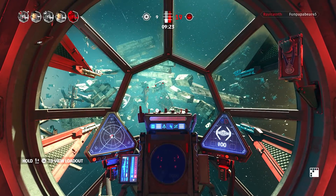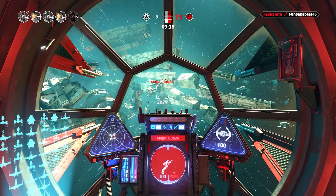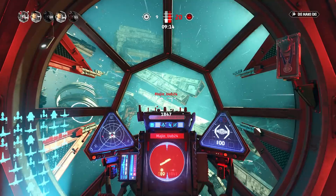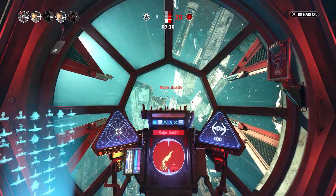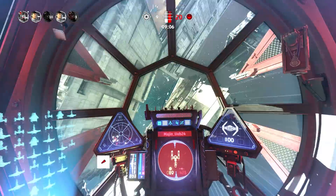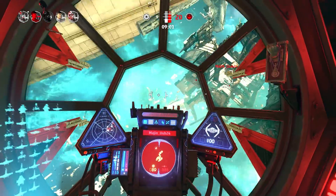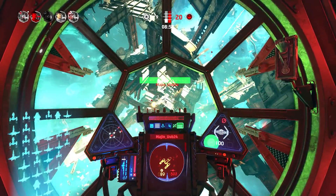Squadrons is designed to be fully supported by HOTAS controls. HOTAS stands for Hands-On Throttle and Stick, and it basically lets you dive into that fully immersive piloting experience, almost like a TIE Fighter or X-Wing Fighter sim. However, the HOTAS launched with some pretty annoying issues, which has made the HOTAS and flight sim communities a little miffed by this game — not least of these issues being a substantial dead zone in the stick.